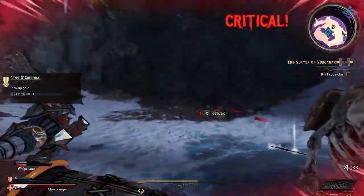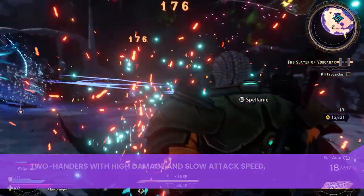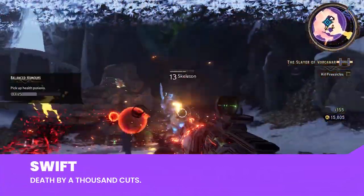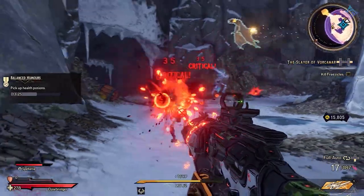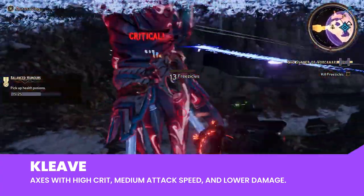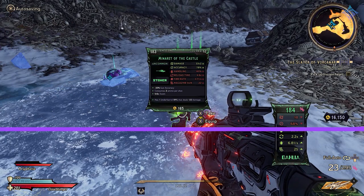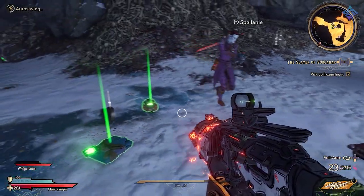For melee weapons: Valora makes large two-handers exclusively for Brr-Zerkers — slower but deal tons of damage. Swift weapons attack fast but deal low damage, perfect for death by a thousand cuts. Cleave has high crit and medium attack speed but lower damage than Valora — great for Viking-style axe play. Bonk weapons are high damage, low crit, and medium attack speed — basically caveman approved.